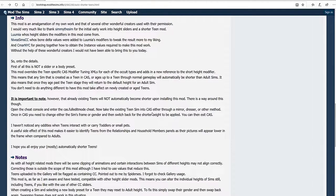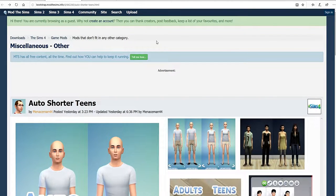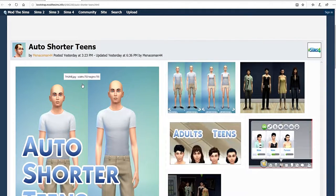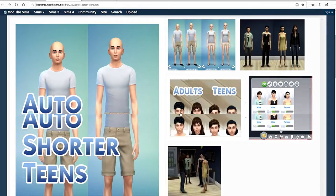So if you have sims that are already teens in your game and you want to change their height, there is a workaround. On the download page on Mod The Sims there is a description tab that gives you information about the mod, and some pictures showing what the height difference looks like.